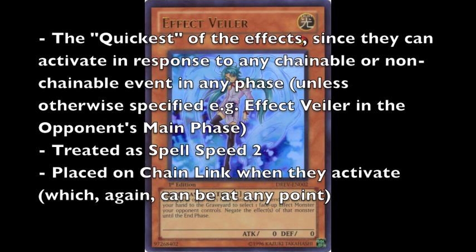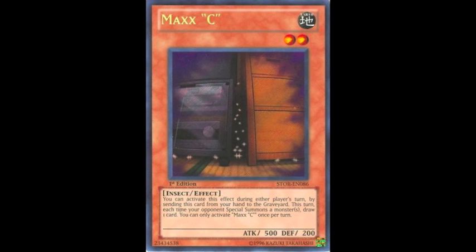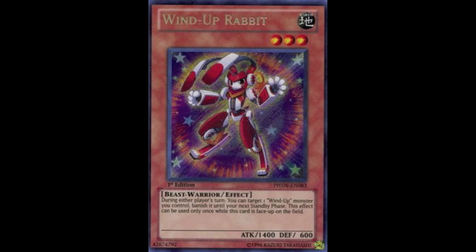And finally, we have Quick Effects. As the name suggests, they're the quickest of all the effects, since they are treated as Spell Speed 2, and they can be activated in response to any chainable or non-chainable event, in any phase — unless otherwise specified, such as Effect Veiler, who can only be activated during your opponent's main phase. Common examples include Effect Veiler and other hand traps such as D.D. Crow, Maxx C, also Wind-Up Rabbit, and the likes of Six Samurai Nisashi.